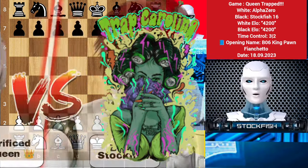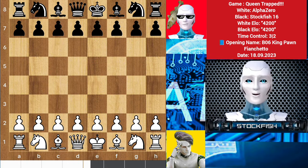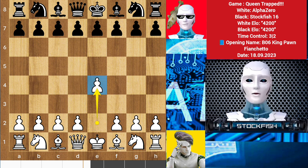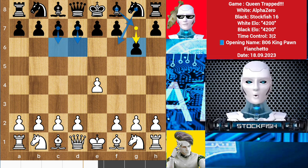I trapped Alpha's queen successfully in the middle game. Alpha started the game with e4, I played g6. Of course I will follow the Pirate opening, which is the famous opening among the chess grandmasters.